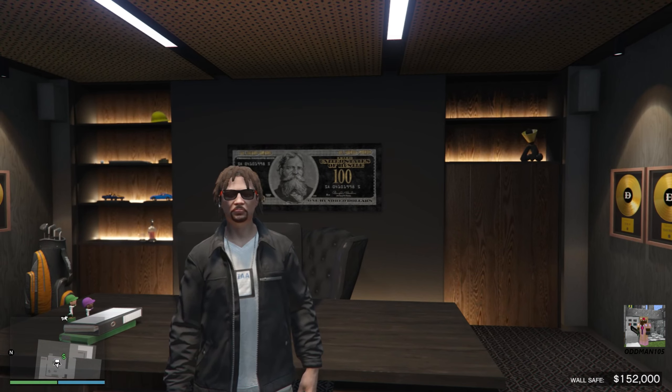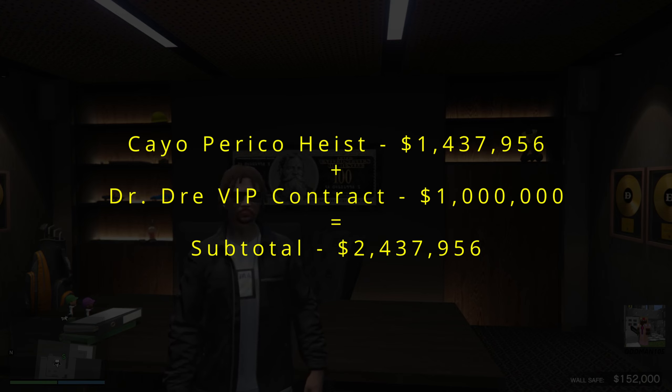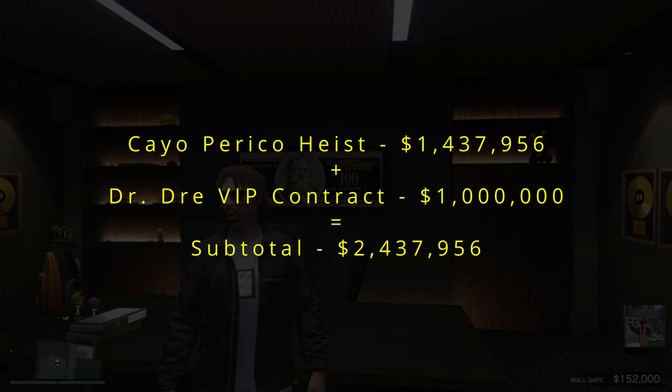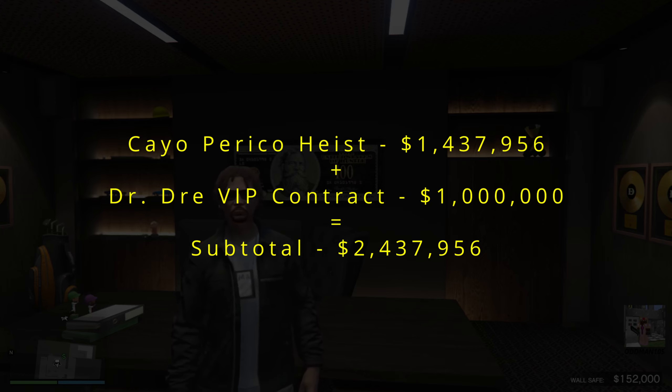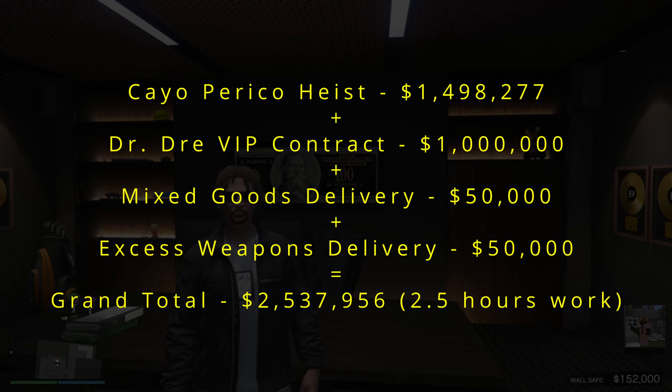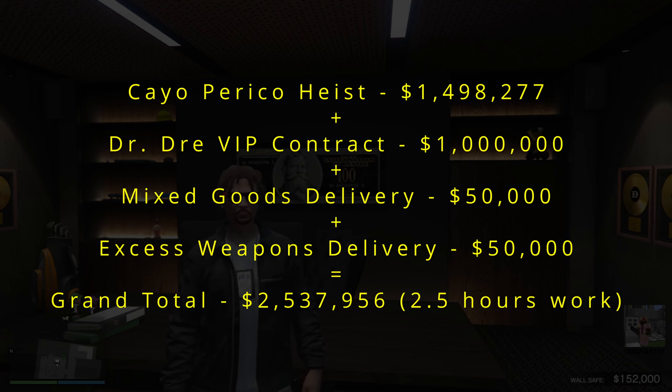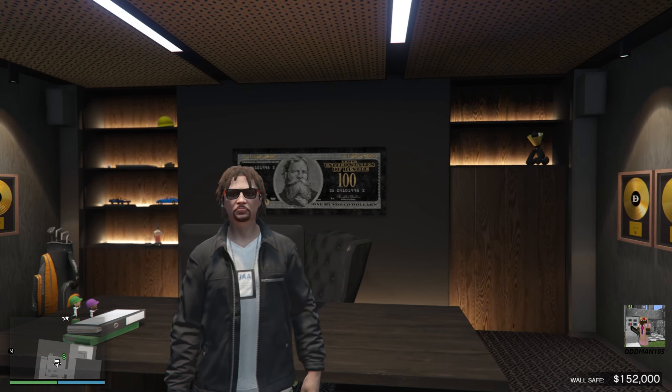Now for the numbers — short and simple. Based on the limited time we had today, we did one Cayo Perico heist which gave us a payout of $1,437,956 after about an hour's time. While Cayo Perico was on cooldown we did the Dr. Dre VIP contract for an additional $1,000,000 after about an hour and a half's work. That gives us a subtotal of $2,437,956. We also took care of our businesses by delivering mixed goods and delivering excess weapons to Ammu-Nation for an additional $100,000, giving us a grand total of $2,537,956 for about two and a half to two hours and forty-five minutes of work. Don't sleep on this.